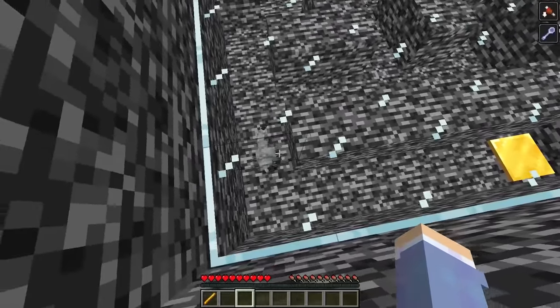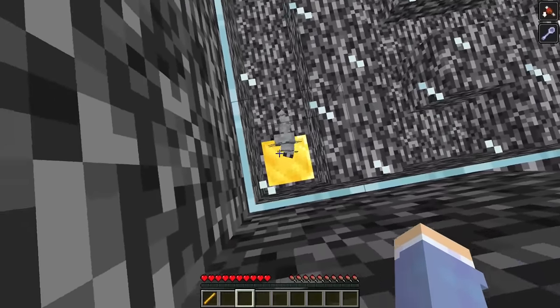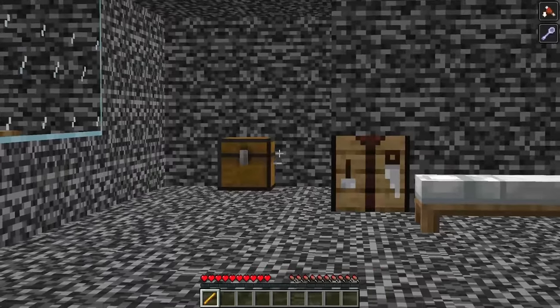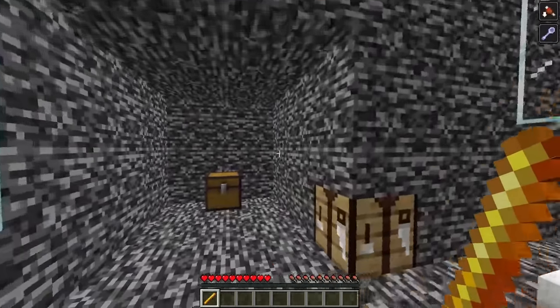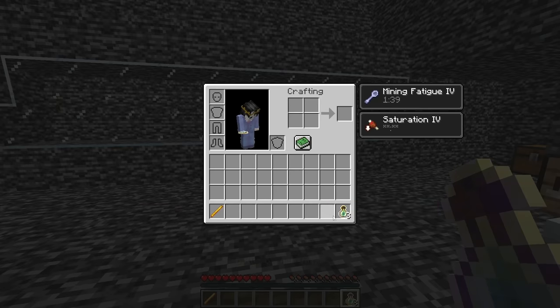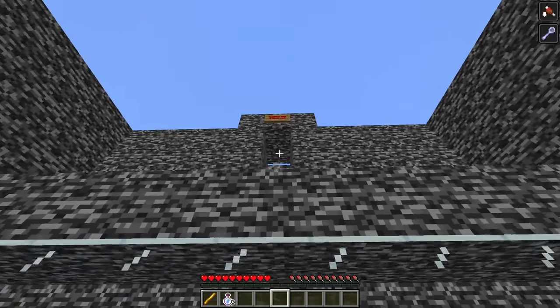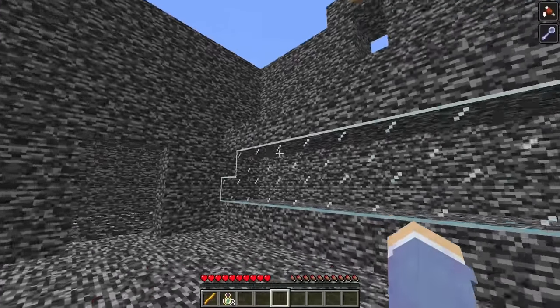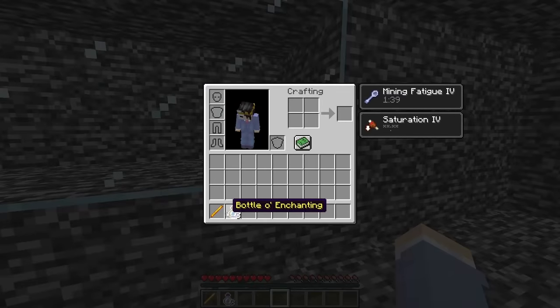So I did the only thing I could: lead the silverfish to the golden pressure plate. When it hit the plate, something activated. When I went back to the main room, there was a whole new area open — the silverfish hitting the pressure plate had opened a bedrock area with a chest inside. Inside the chest were three bottles of enchanting, which I was confused about since I needed three blocks to climb up, not bottles of enchanting.